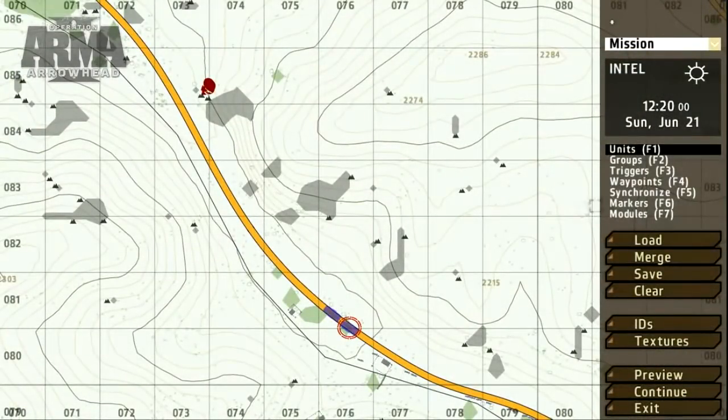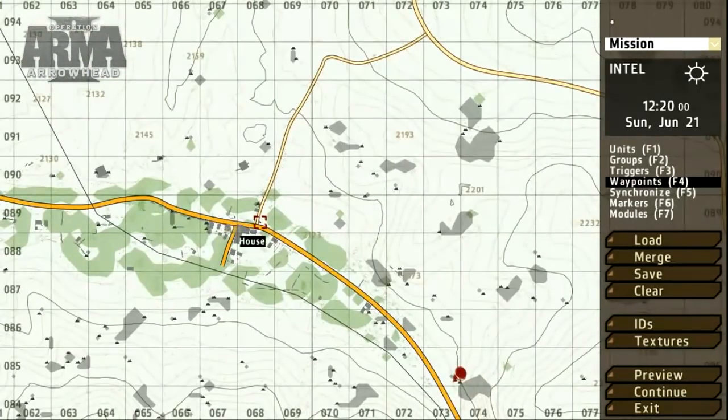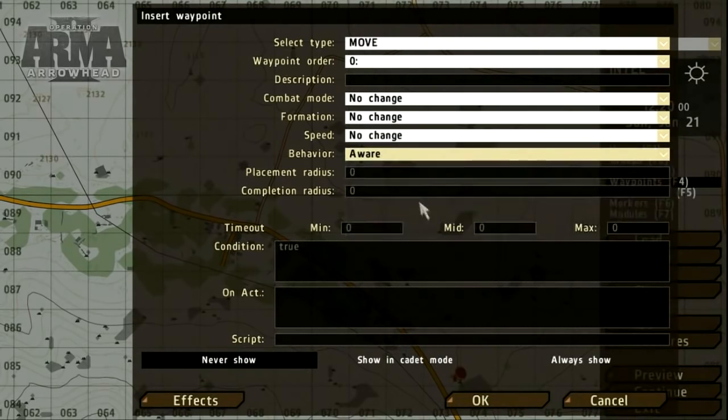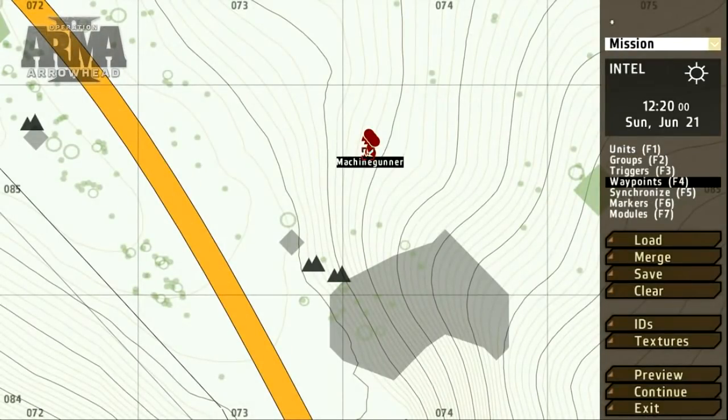To get the Blue Force patrol moving, let's select the waypoints tool or press F4. Choose the group of units you want to move and double click on the map where you'd like the waypoint to be set. The waypoints interface offers several options. As a quick example, let's set the behavior. As for the Op4 ambush, we'll set a short route and assign the combat mode.